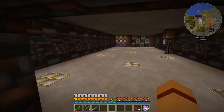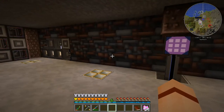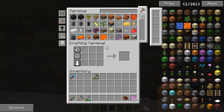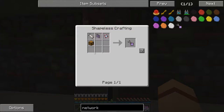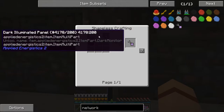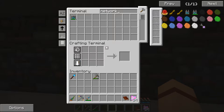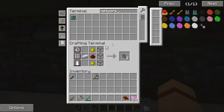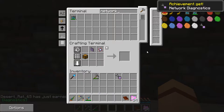Let's do a couple of things over here real quick. The first thing on my list is to create a networking tool. Let's come in here and look it up — 'network tool' — which requires a certus quartz wrench, an illuminated panel, a calculation processor, and a chest. We don't have the illuminated panel right now, so let's craft that and toss it in. Now we should be able to craft the networking kit.